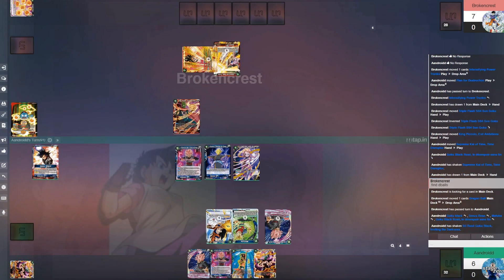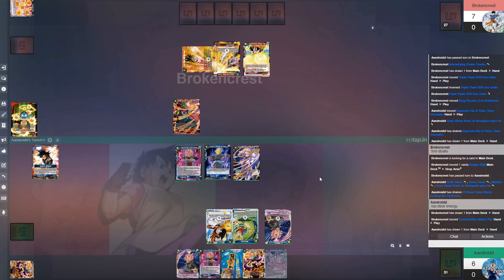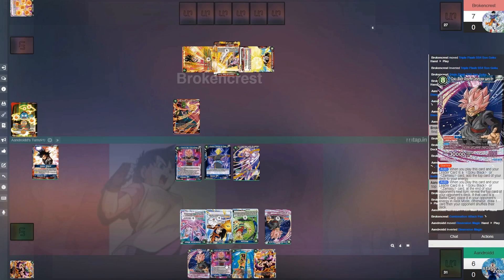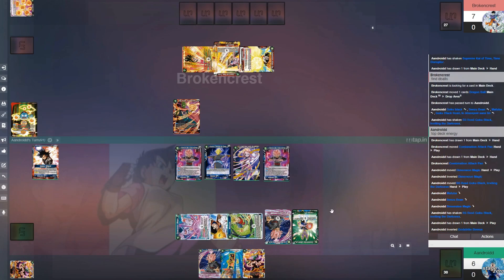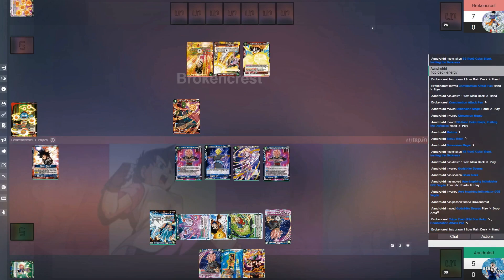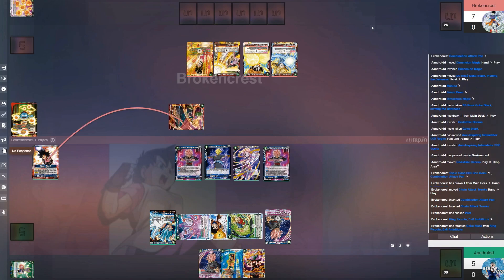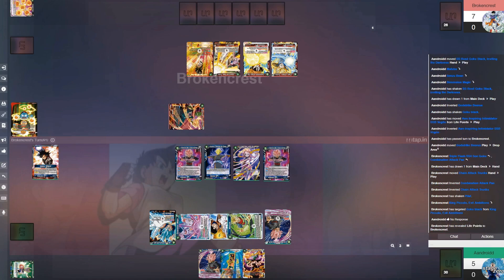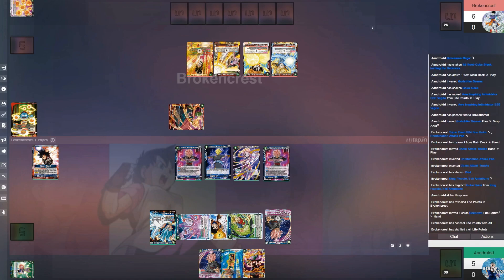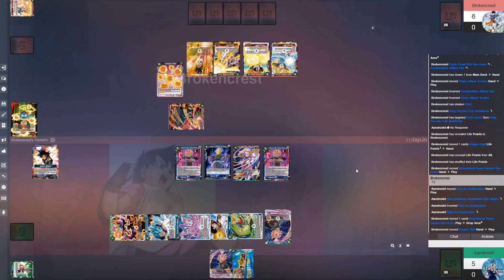Four cards in hand after swinging — you really don't start drawing until mid game. I go ahead and play the Kai in case he has another Trunks or swings with King Piccolo. This is another Triple Flash deck. I went ahead and topped the energy — it's annoying that I didn't see a Dragon Ball instead. I really wanted to use the leader ability, so I did that. If I had swung and used Plan of Destruction I probably could have gotten to seven energy a lot quicker.